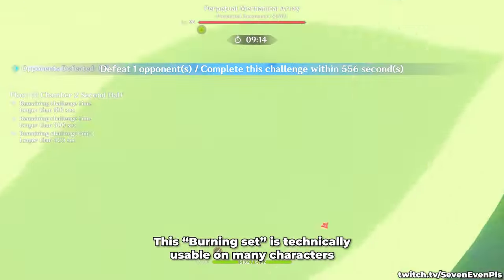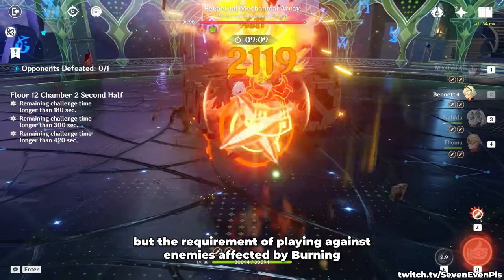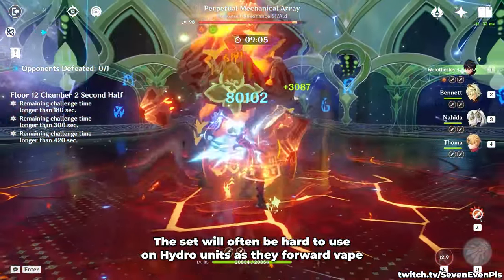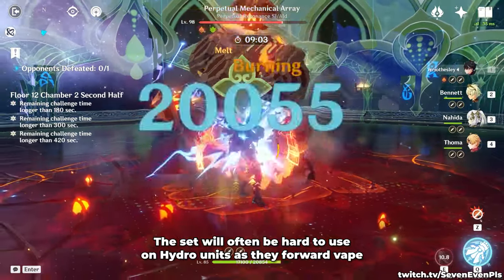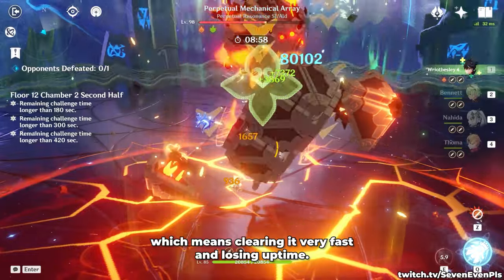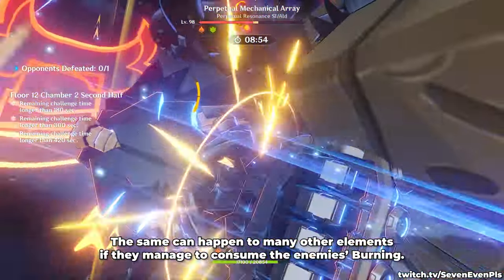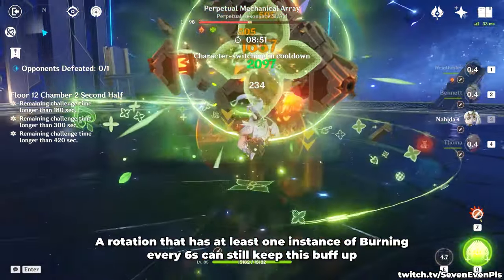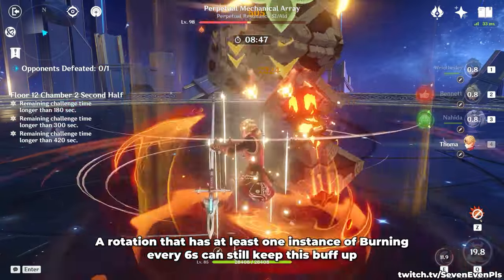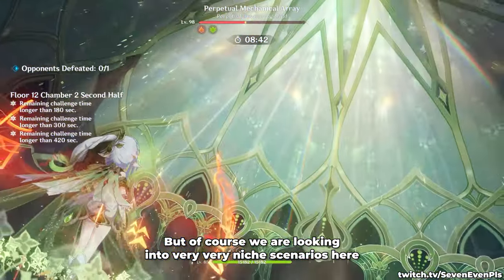This burning set is technically usable on many characters, but the requirement of playing against enemies affected by burning is generally not achieved by many teams. The set will often be hard to use on Hydro units, as they forward vape and consume lots of possible burning aura, clearing it very fast and losing uptime. The same can happen to many other elements if they manage to consume the enemy's burning. A rotation that has at least one instance of burning every 6 seconds can still keep this buff up, but we're looking at very, very niche scenarios.